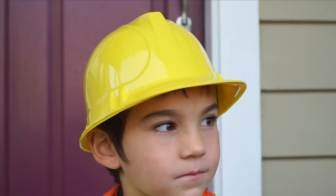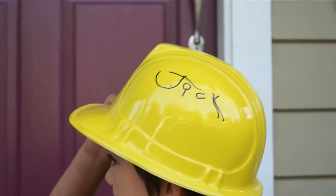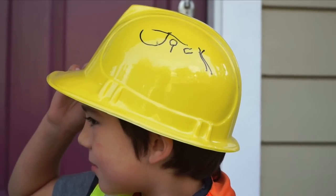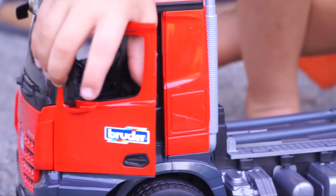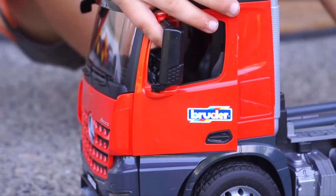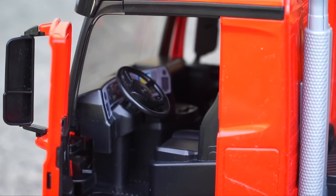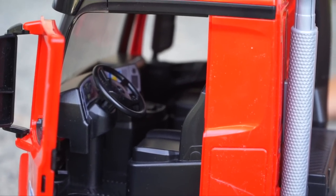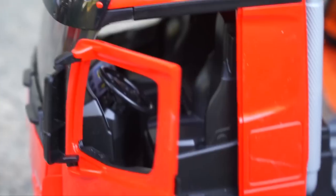Kids, look at the side of Jack's helmet! Turn your head the other way buddy! Whoa! He wrote Jack on it — that's Jack's helmet! Look kids, the door is open! Hey kids, can you see that? Can you see the steering wheel? Can you see the cup holder? There's a cup holder! Yeah, on the back!